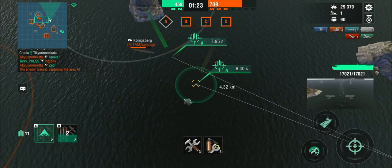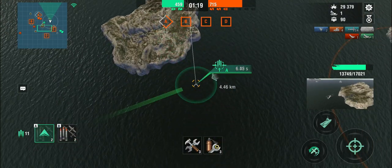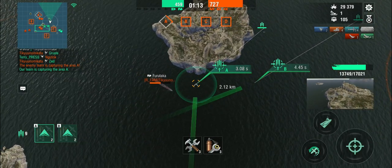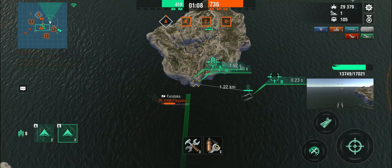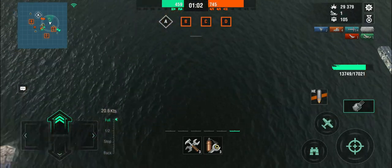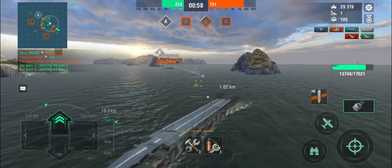There's a Furutaka and a Königsberg. I'm thinking about dropping the Königsberg but I think the Furutaka is going to be the bigger problem, because the Königsberg is chasing after me and the Furutaka has got long-range torpedoes. Let's try and drop the Furutaka — unfortunately he's in a turn. I should have come from the other side. I dunked this onto the island again.